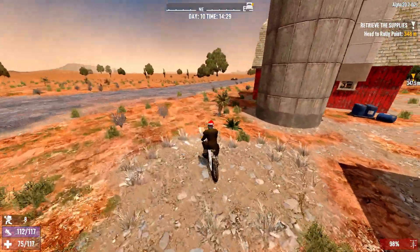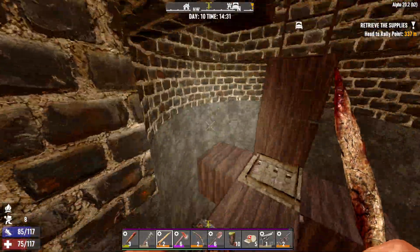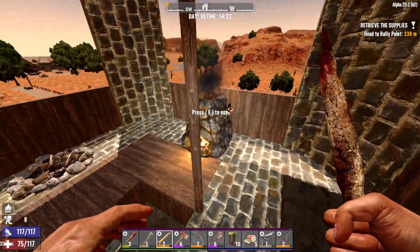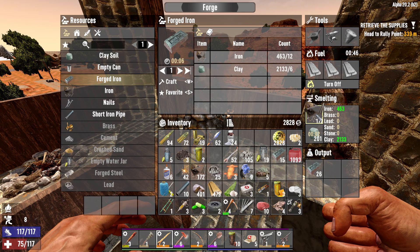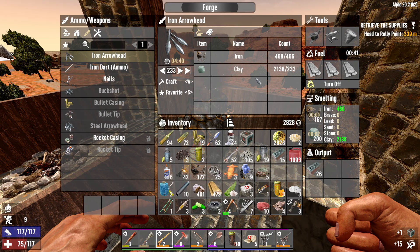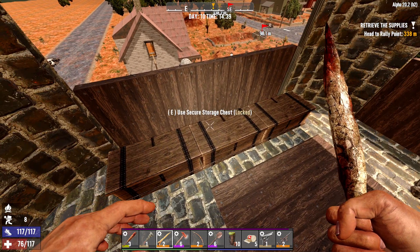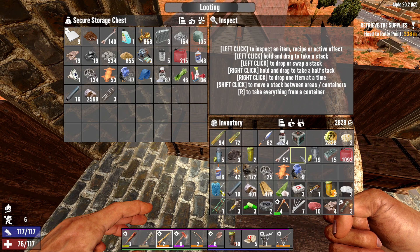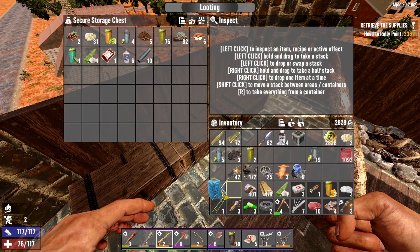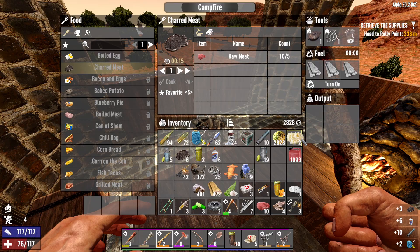I might pick up these bones — either they respawned or I didn't pick them all up. I'm pretty sure I picked them all up, so let's also take the nitrate. Let's drop some things: the plastic and this thing, because I should be able to do some more gunpowder if I find some coal. I'm pretty sure I collected these bodies — I don't know why they're here again. But if that's the case it's a good place to come back to get more bones. My little outpost looks pretty cool from here.